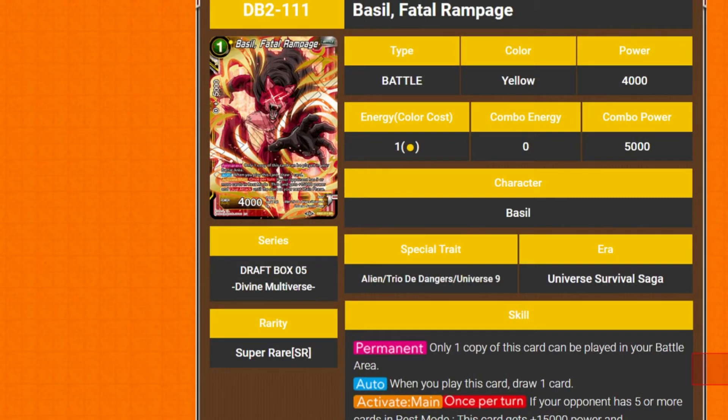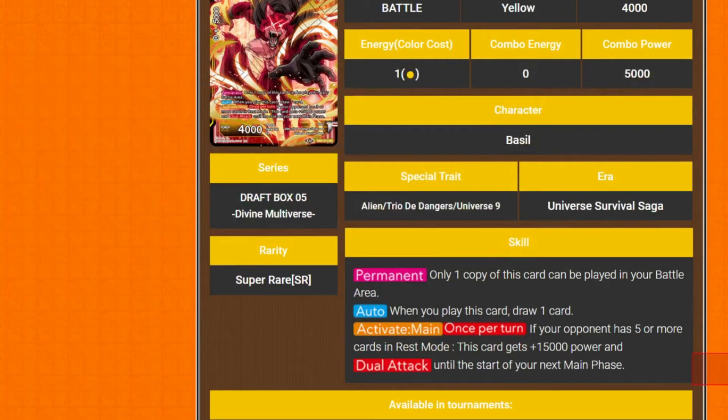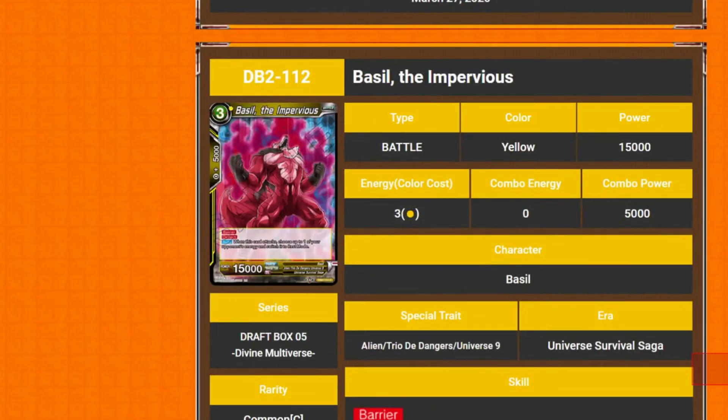We've got Basil Fatal Rampage. It's 1 cost, 4k power. You can only have one in play. When you play it you draw a card. Activate main, once per turn: if your opponent has 5 or more cards in rest mode, this card gains 15k power and draws a deck, which starts at your next main phase. So it swings for 19 twice, basically — if they've got five things in rest mode. It swings for 19 and stays as a 19 during your opponent's turn. That's really good for a one drop.